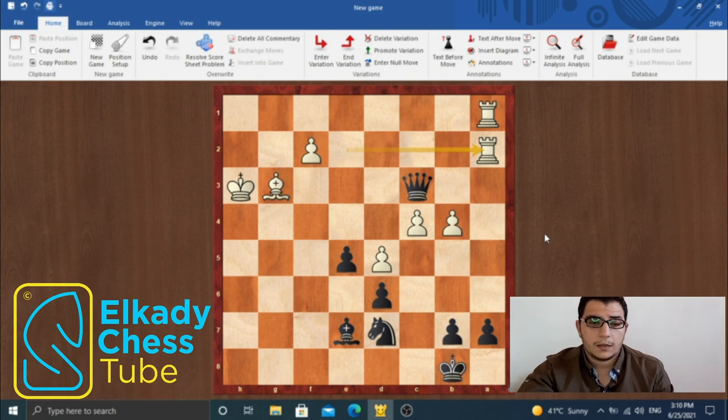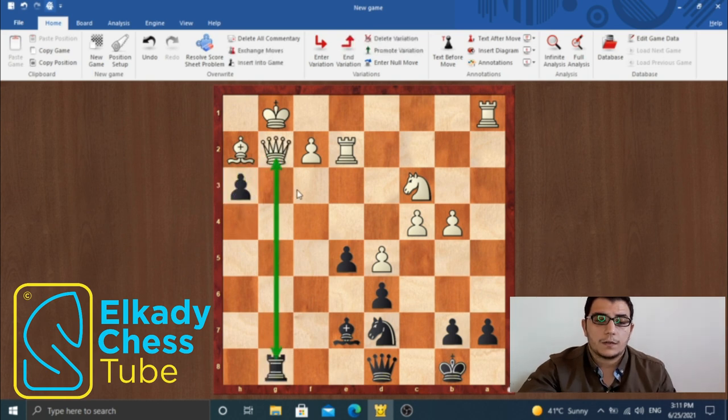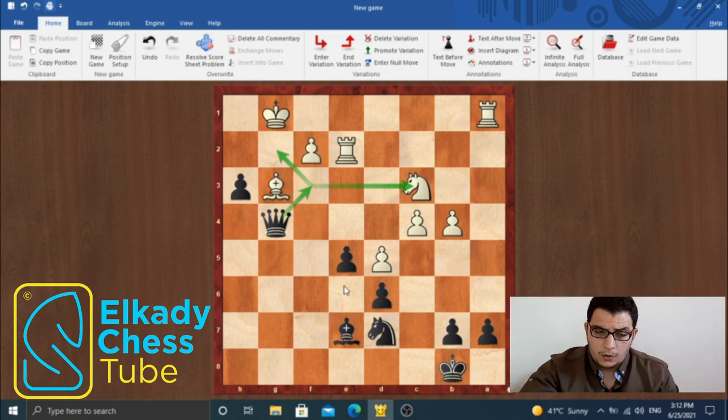A nice combination by black, with two important key moves: the move h3, which practically forces white to take on g8, and the second and most important move of this combination, queen to g4, which makes the whole combination meaningful. I hope that you enjoyed the video, and see you in the next lecture.